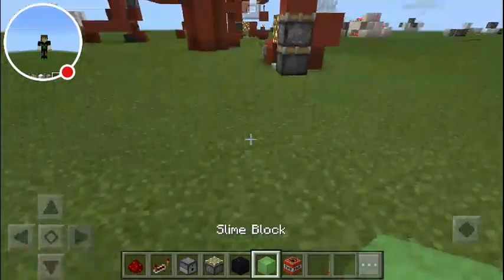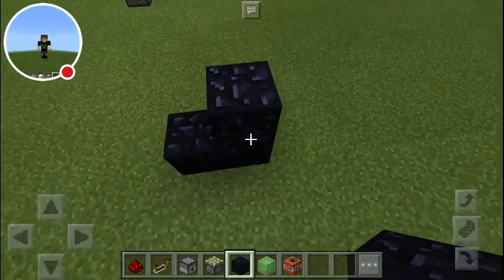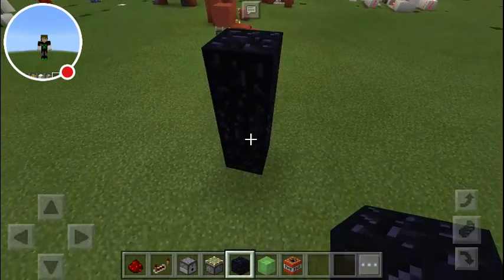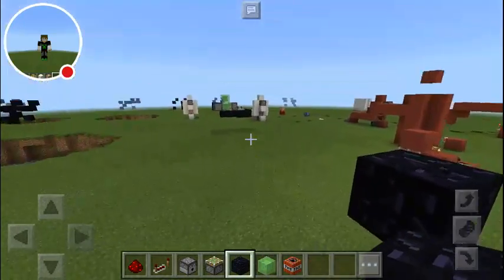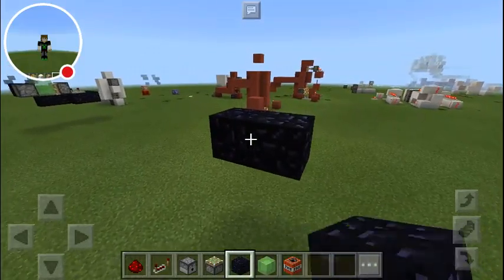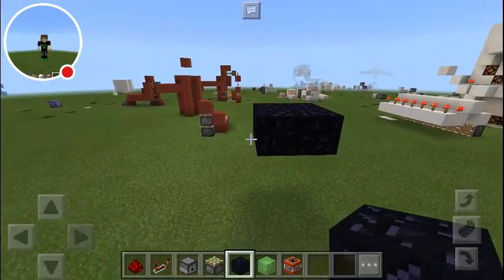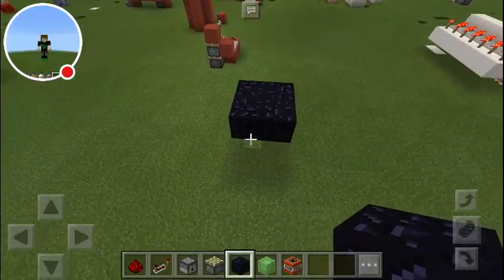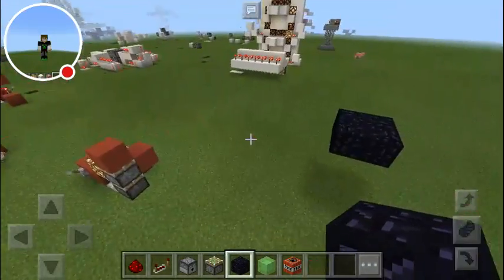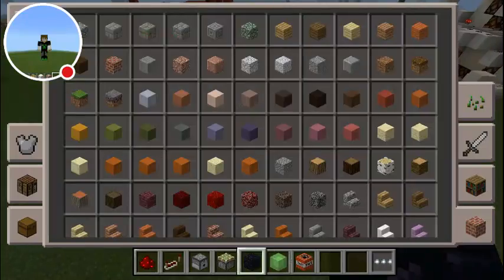First off, we're gonna go up a couple blocks high off the ground — doesn't really matter. The higher, the better the range. Then make a two by two platform and extend it out to right here. That's your base. You also need a button — doesn't really matter what kind.